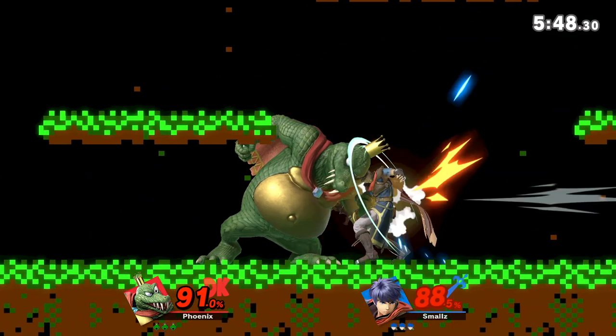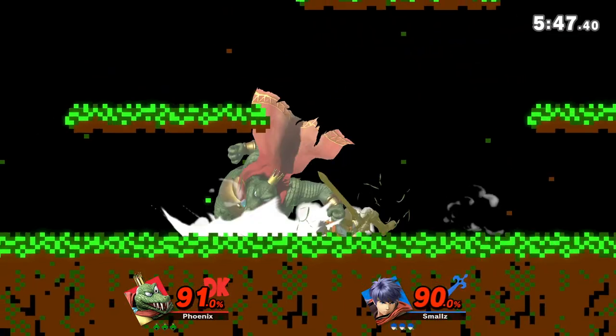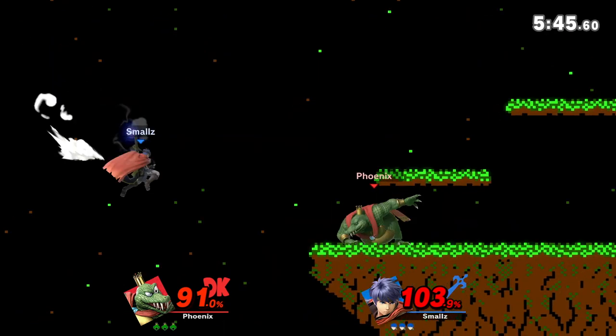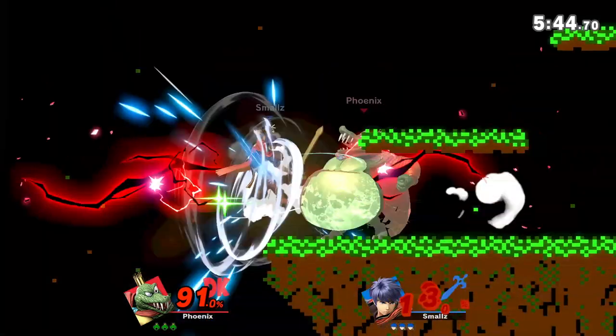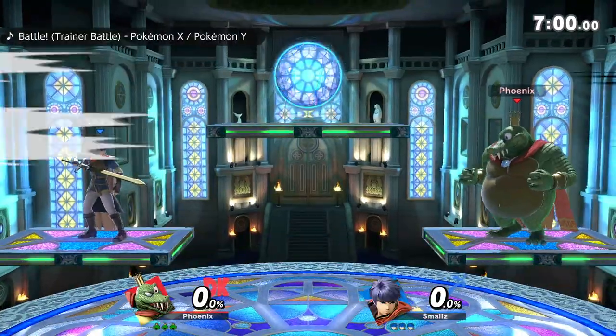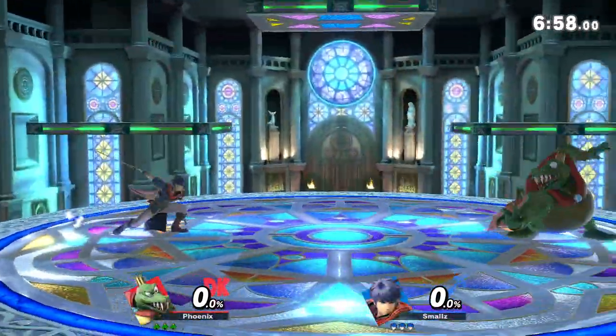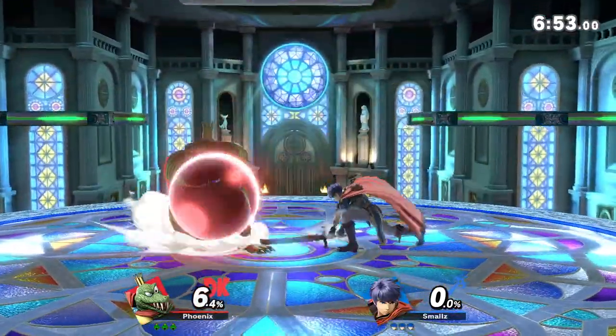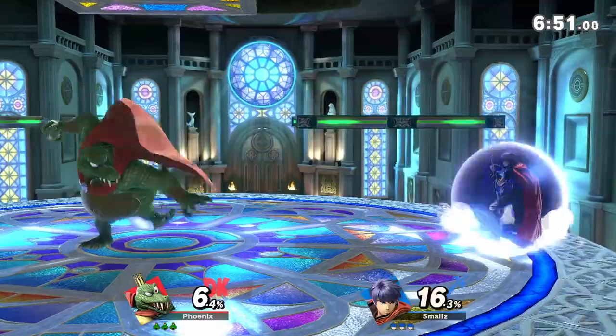The ways you can force them off stage are with back throw. Parry into side tilt is really good because side tilt will also force them off stage. Since Ike and Krom have exploitable recoveries, this is the strategy you always want to go for. Force them off stage, try to get that counter on their up-B. With Ike, you can also counter his side-B when he's coming towards you — jump off stage and counter, or wait for him to come to you and counter instead of shielding the side-B.